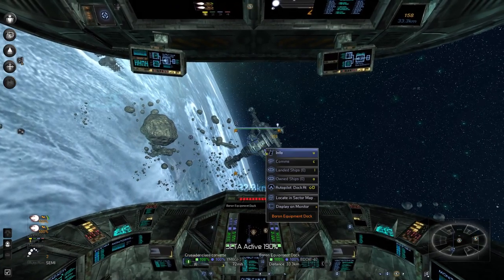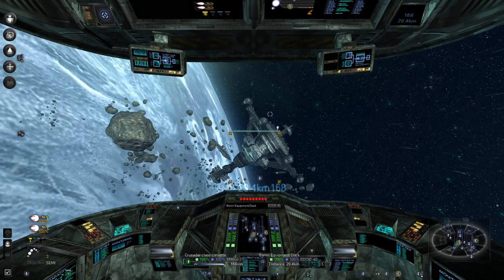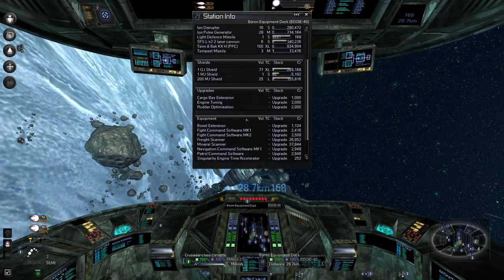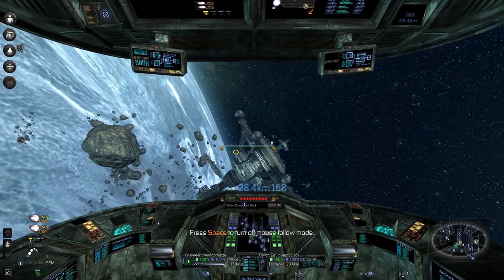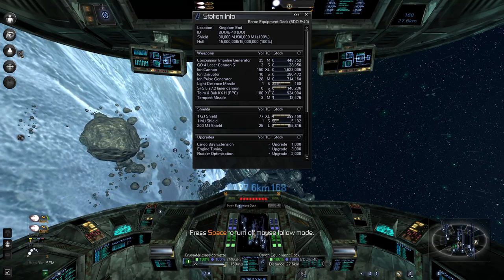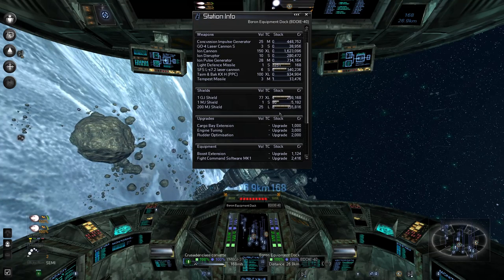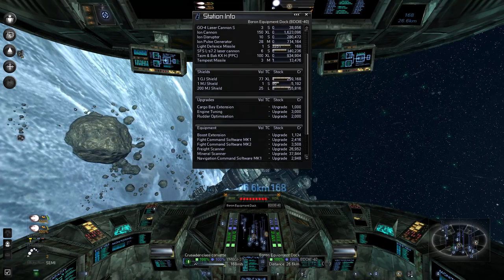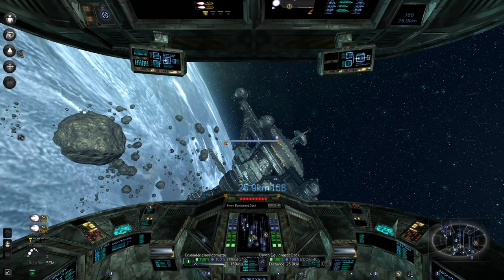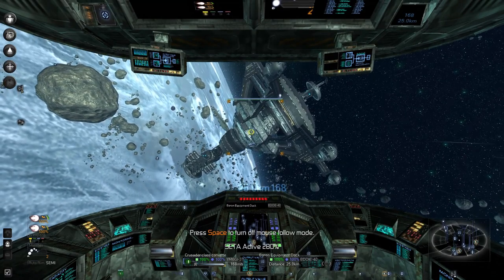Happy Saturday everybody! Boron equipment dock — nice. I probably should just dock my R'Quinns there but alright. What do you actually have for selling right now? Oh wait, this is the equipment dock. Oh, you have a whole bunch of these for sale. I couldn't equip them anyway but there's a 200mm shield — I might just buy those.